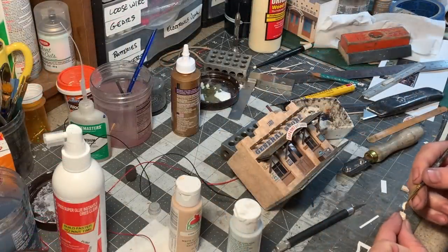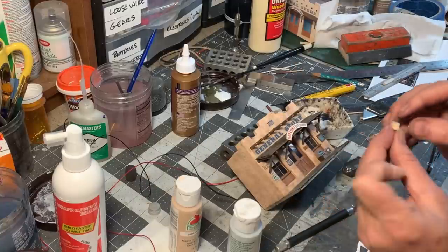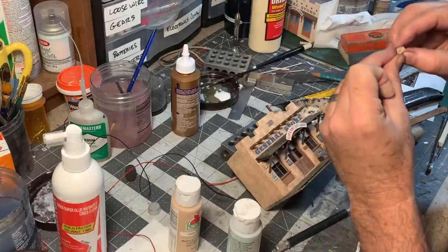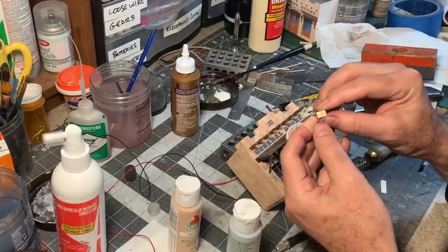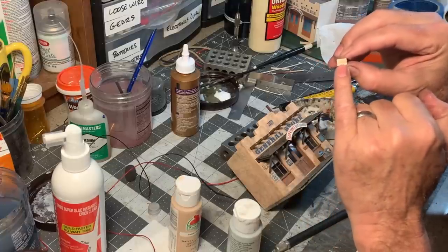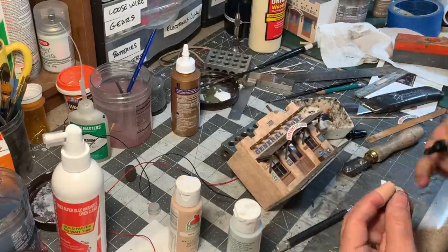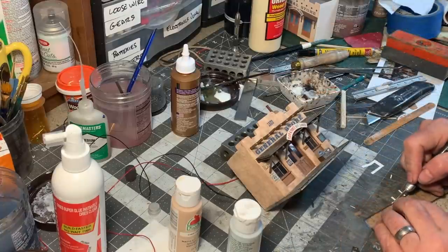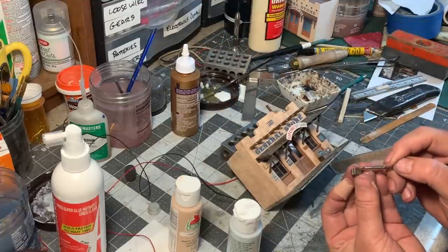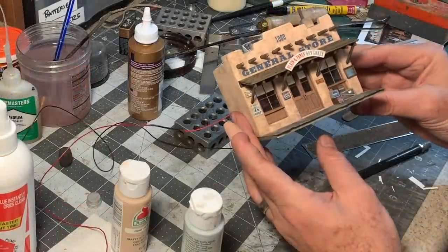Now we've got some crates up here on the front porch with printed labels from a photo of the front of the building. I'll show you how I make these quick and dirty crates — they're just two pieces of 6x12 glued together. The reason I use 6x12s to create a 12-inch square crate is because then you get the seam right here, which looks like individual boards on the sides. You can leave them plain for fresh crates, or stain them. Then just cut out your label, glue it onto the end, and go around and stain the edge of that paper with watercolors.